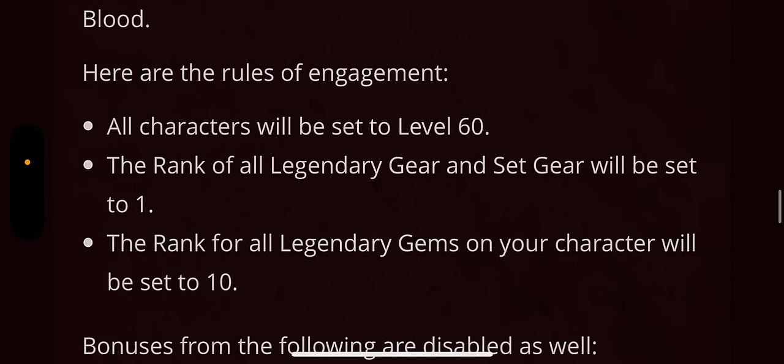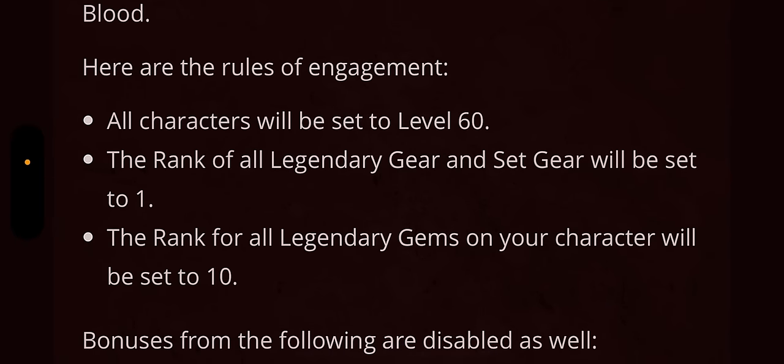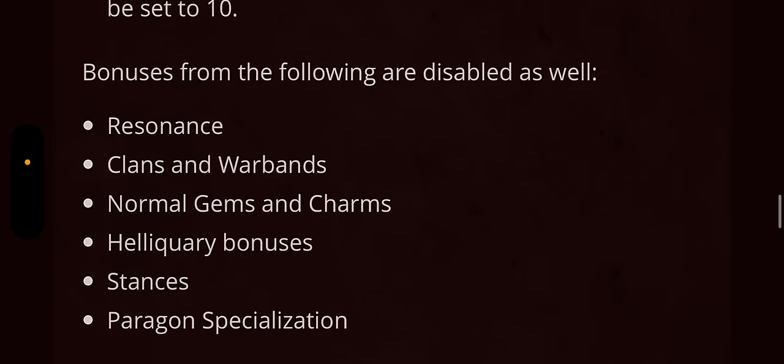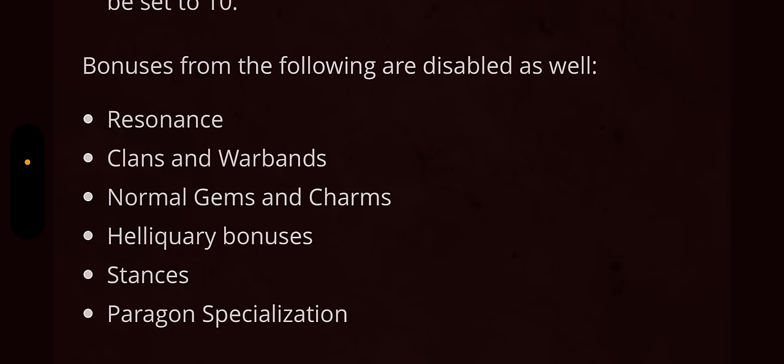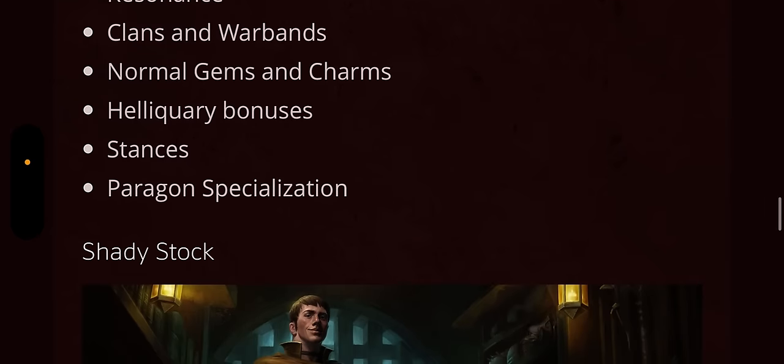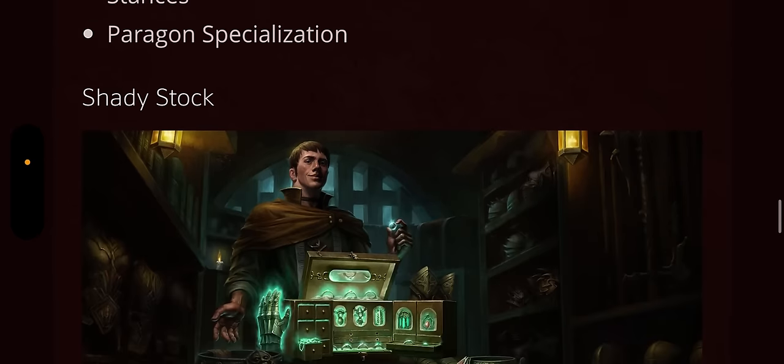Here are some rules of engagement: all characters must be at level 60, the rank of all legendary gear and set gear will be set to 1, and the rank of all legendary gems will be set to 10. The following bonuses are also disabled: resonance, clans and warbands, normal gems, charms, reliquary bonuses, stances, and paragon specs. Same as always.